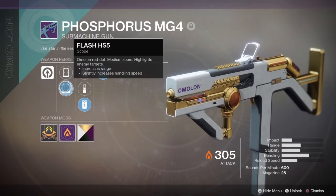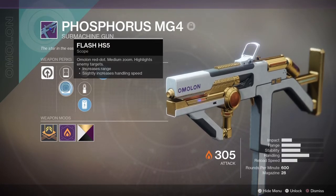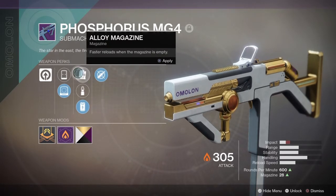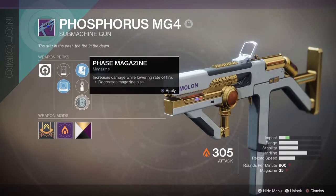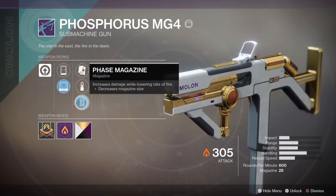Let's start off with the stats. We've got the Flash HS5 red dot, which highlights enemy targets and increases range. Now this is the kicker — the Alloy Magazine lets you go from 900 rounds per minute down to that sweet spot of 600 rounds per minute, making this gun the second best SMG.